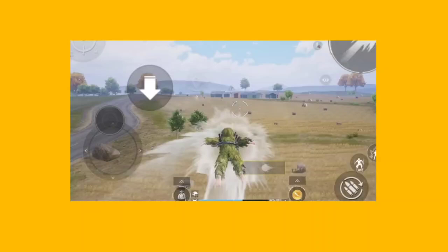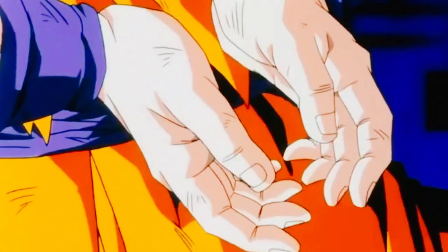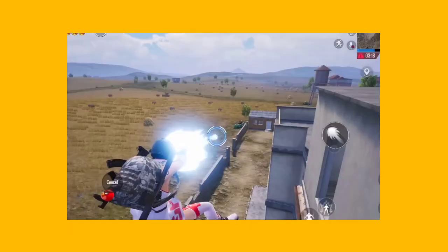We are not sure about that, but we are going to get the guys. We won't be able to get the enemy — this is the most powerful attack in Dragon Ball. This attack is also on the BGM, so we can use the attack on the GAL. The enemy will be easy to knock and you can see some tricks on the BGM.